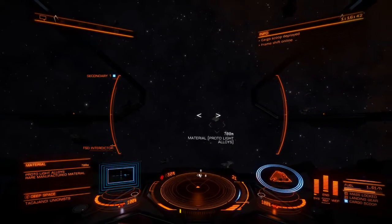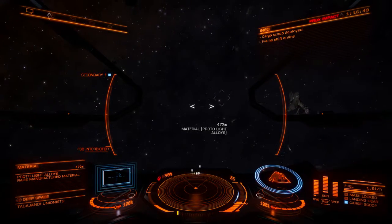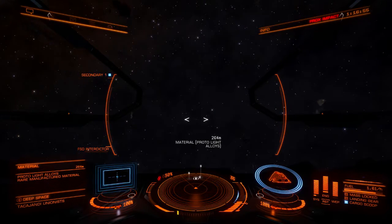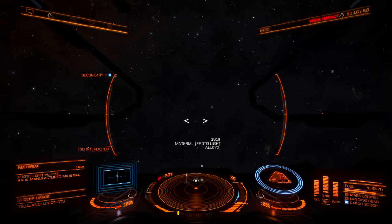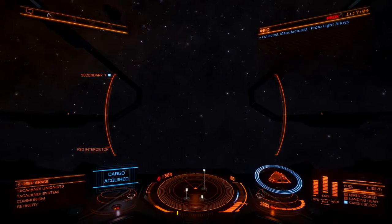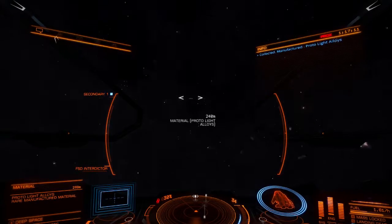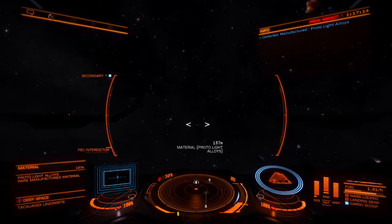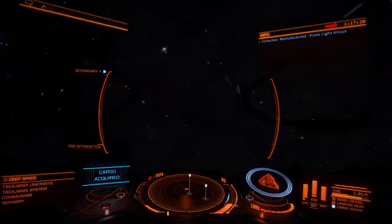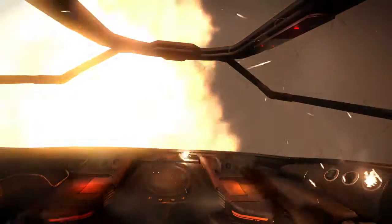I'm going to grab all this stuff because when I start upgrading armor, those look like things you need. Being that they're proto materials, they might be the high grade stuff. Anyway, I'm going to grab all this and leave you guys for today because I've got to go pick up Mass Effect. Tomorrow I'm probably going to get all the rest of the radiators on my own time, then jump into a RES to look for that unexpected emission data. As usual guys, thanks for watching - I appreciate each and every one of you and I'll see you in the next one.